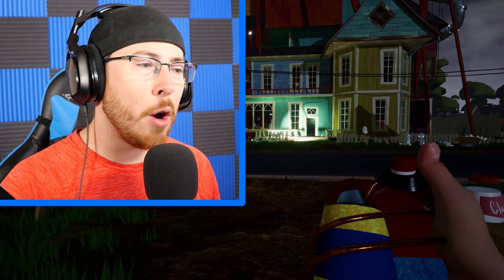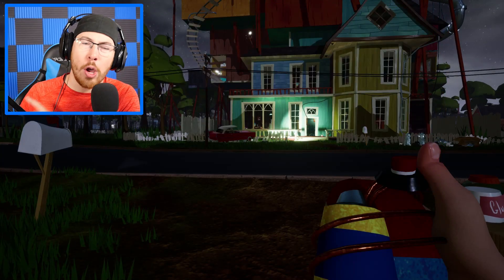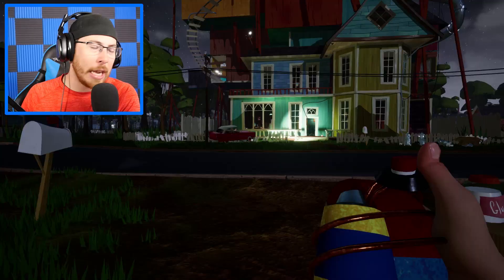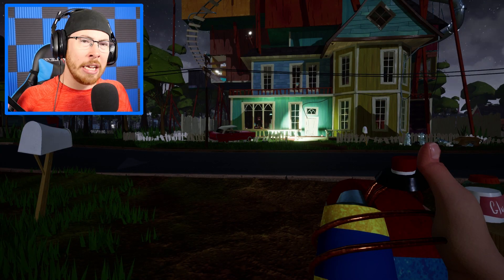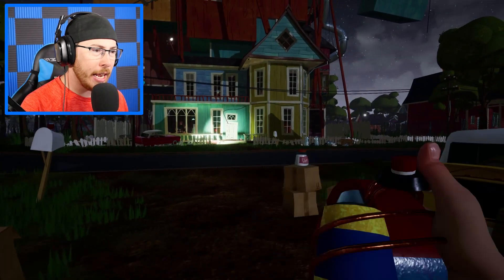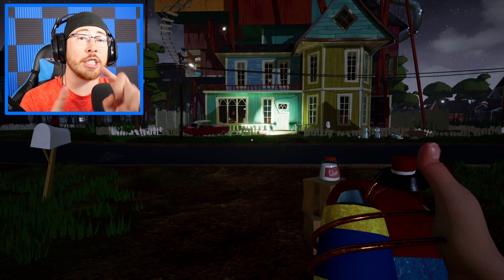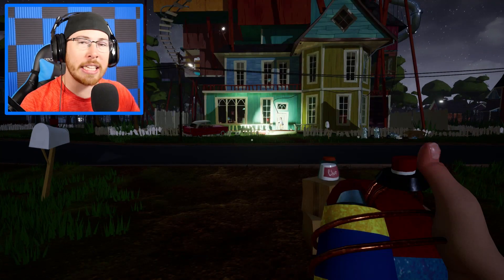We did quite a bit this episode. We got the crowbar, the lockpick, the gold key, the blue key, we opened the elevator, and we got the electromagnetic gun — and we pretty much got a lot of the areas unlocked. For next episode we are going to go towards the gun and start the trains. If you guys enjoy the video, make sure you drop a like. If you're new around here, hit that subscribe button — I greatly appreciate all the support. I'll see you guys tomorrow with a brand new video. Bye guys!